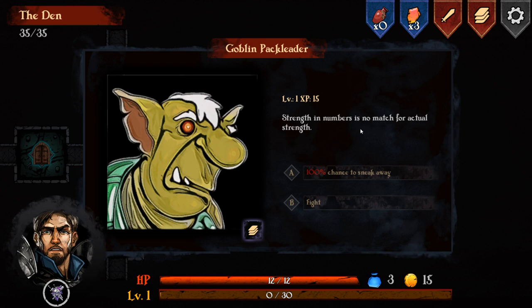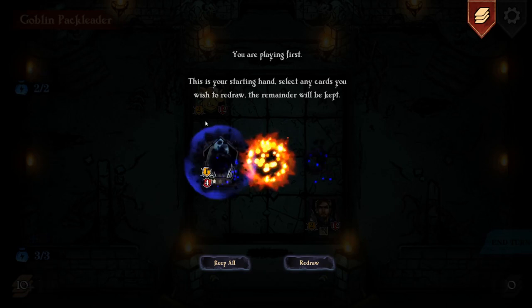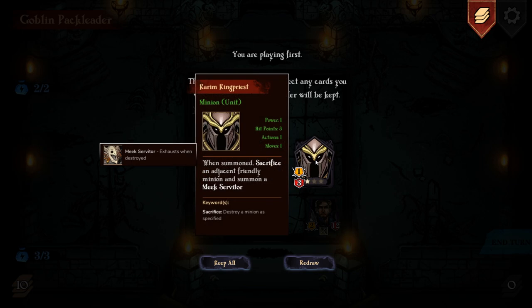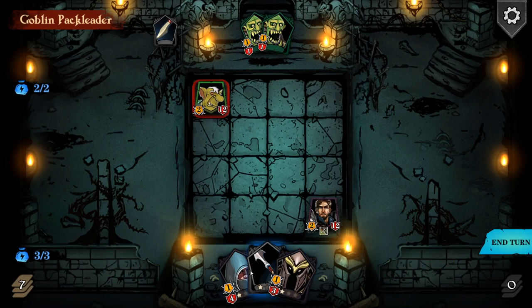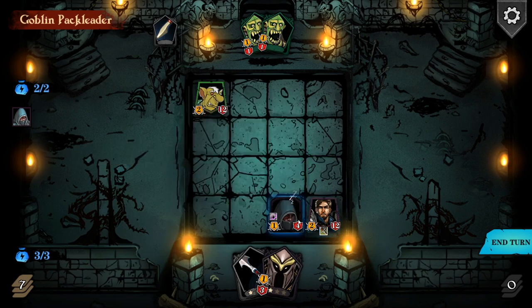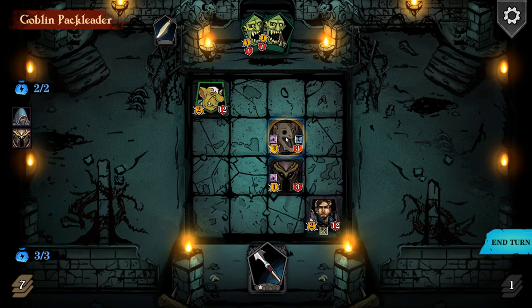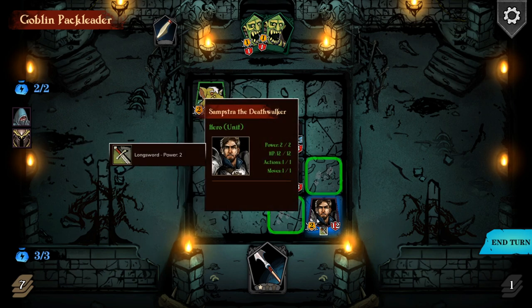We can fight goblin pack leaders or run away - we'll fight them obviously. He has two strength/power and 12 health. We can pick our starting hand - we have the sacrificing guy, a spear, and Karim. We have three mana, but none of these cards actually cost any mana. You can only place adjacent to your main unit, and they start off being asleep - you can't move them when you first place them. You can only move units that have already been on the board for a while. I'm going to place this guy and sacrifice this other minion - the sacrifice gives me a Meek Servitor with three power and three health.